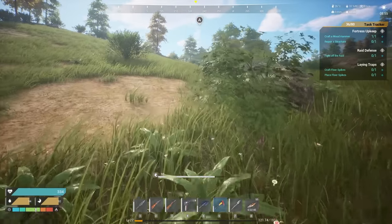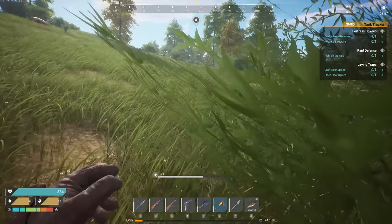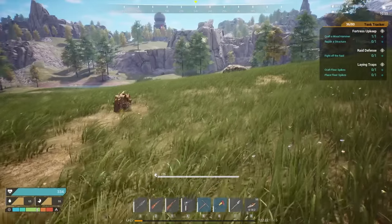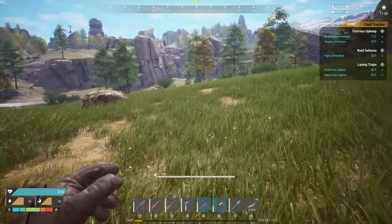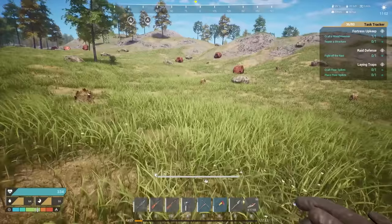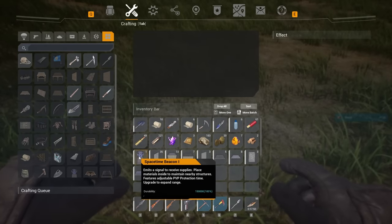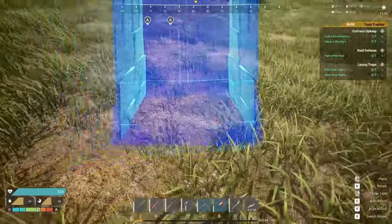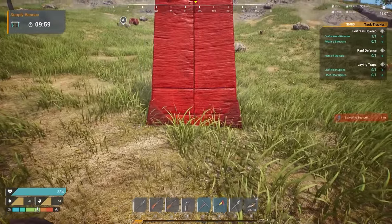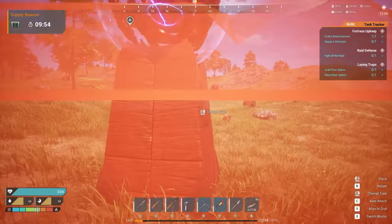I've got a space beacon over there so I'm not sure exactly how the horde is going to work, but we'll see. First things first, let's get to the build site. Pretty big flat building location — not 100% flat, but there's not a lot of flat ground in this game. The first thing I'm going to do is put down the space-time beacon, and then surround it with foundations.